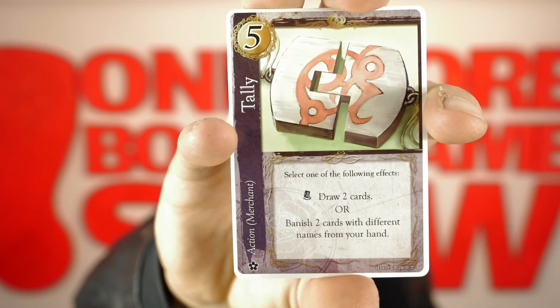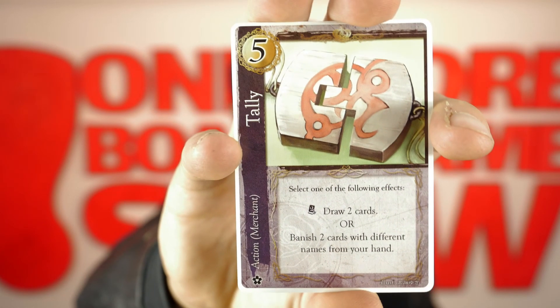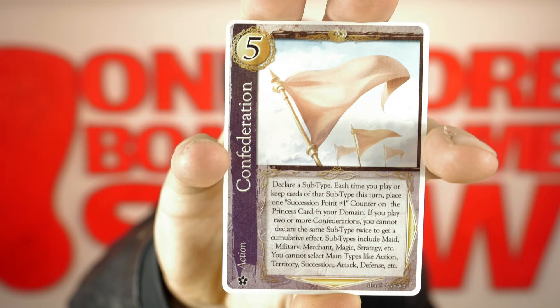Then we have Tally. Select one of the following effects: draw two cards, or banish two cards with different names from your hand. Confederation: declare a subtype — each time you play or keep cards of that subtype this turn, place one succession point counter on the princess card in your domain. If you play two or more confederations, you cannot declare the same subtype twice to get a cumulative effect. Subtypes include Maid, Military, Merchant, Magic, Strategic, etc. You cannot select main types like action, territory, succession, attack, etc.